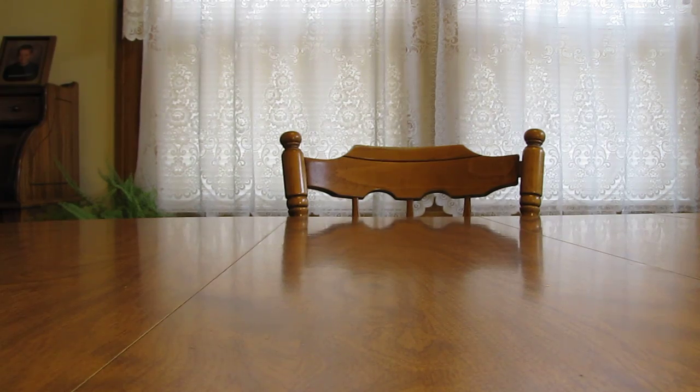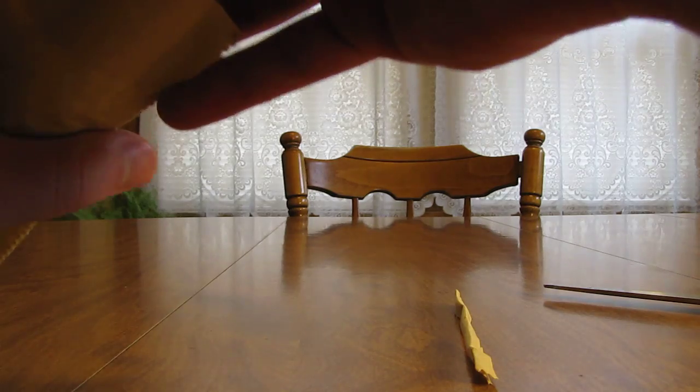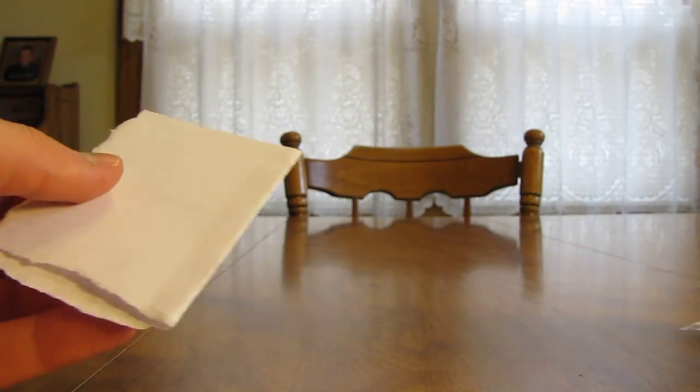Looks like there is an envelope inside here. There's not anything on here, so I can show both sides, not a problem. Nice bubble envelope and then some cards and a note on the inside. Cards are in a team bag and they look like they're in very good condition too.